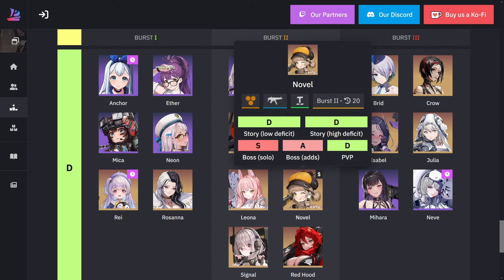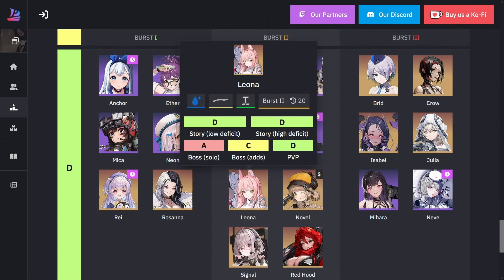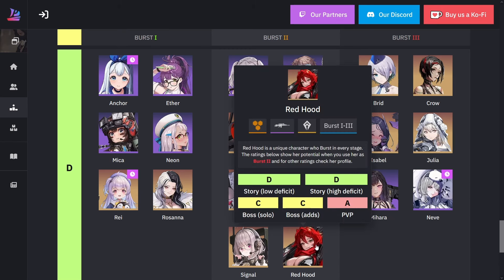For burst two in D rank, we have Belorta, Delta, Enwa, Jimeno from the Chainsaw Man collab, Leona, Novel, Signal, and Red Hood's burst two. The reason Red Hood is in D for burst two is because her burst two is mostly defensive. Even though it does make a very large taunt and provides life leech, her burst two is not that beneficial for Red Hood — you want to do either burst one or burst three.